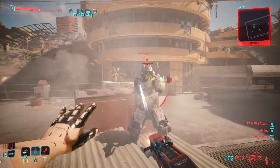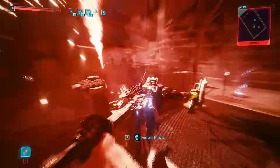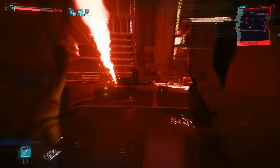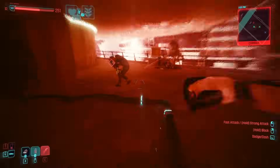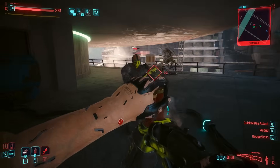Now if you want to dupe again, all you have to do — at least what works for me — was to close the menu, click save, reopen the menu, refund all your perks again, respec again, and each time you do it, you should be left with an additional two perks. Happy duping!